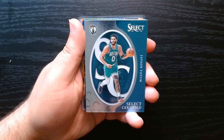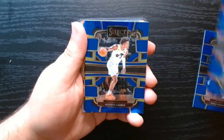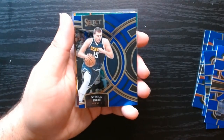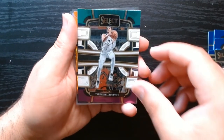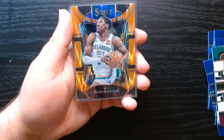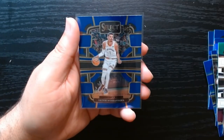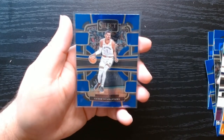Here is a recap of what we got. The only insert we got was the Select Certified. Rookies: the Thompson twins, Keontae George was nice. Silvers: Jalen Williams and De'Aaron Fox. The Premier Level Jokic — we'll take that. The tricolored Tyrese Halliburton. The Mezzanine Orange Flash of Jalen Williams — actually quite nice. The Brandon Miller rookie in the Orange Flash parallel. And of course we got the rookie everyone's looking for: a Victor Wembanyama base rookie.